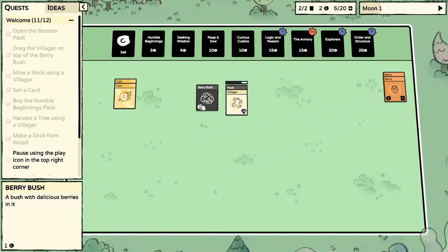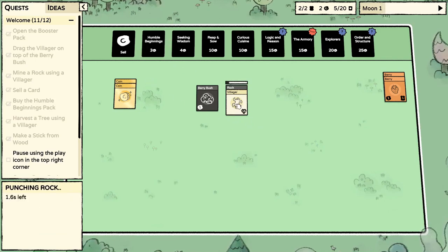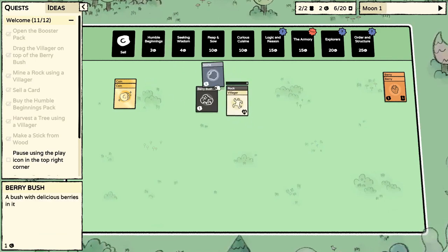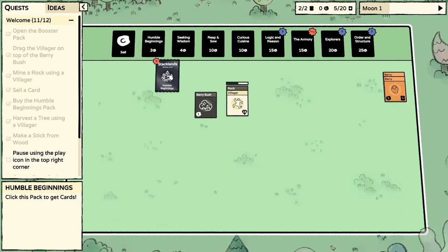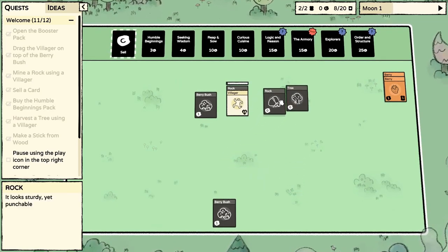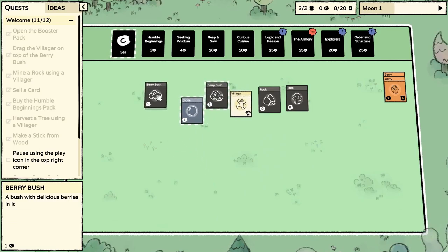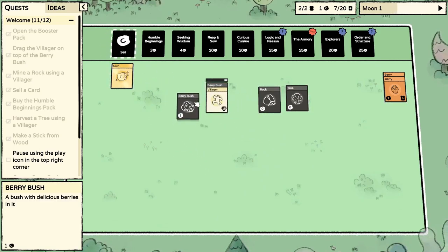We still got one more berry to come off this bush I believe, but I'd like to get another pack opened up as soon as possible. Let's open this while he's still mining — very good. Now we got a tree we can get lumber from, we got another rock we can mine on. I'm gonna sell that, get on that berry bush sir.